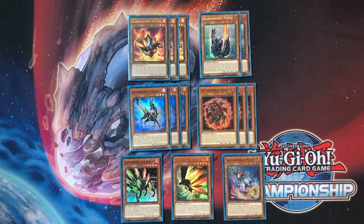Your main normal summons now are Salamangreat of Fire and Salamangreat Foxy, at the top. When Gazelle was still at one, I played Buffalo at three and two Fire, because Fire was vulnerable to hand traps in the same way that Lady Debug was, and if it did get hand-trapped you just needed an extender in hand or your turn was over. But with Gazelle at three we now have more extenders.